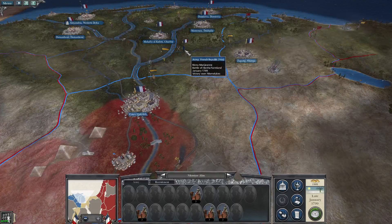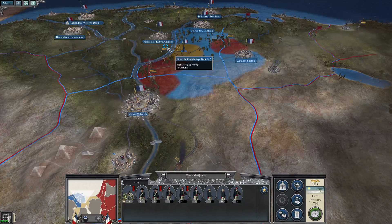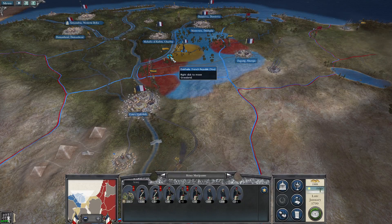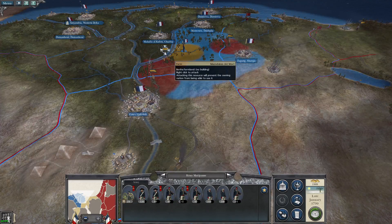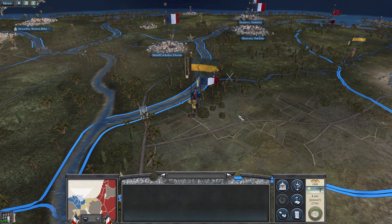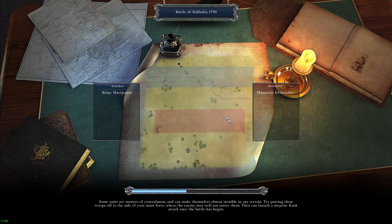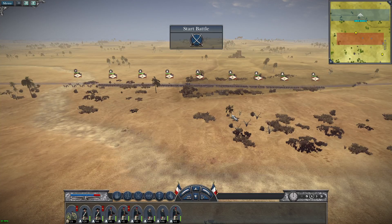Let's get in here with this force, which is depleted, and try to clear out these units. We're into the loading screen — it's only three units, so it should be fairly quick. Some cavalry would have helped out here. I think we need to recruit a couple more cavalry units.